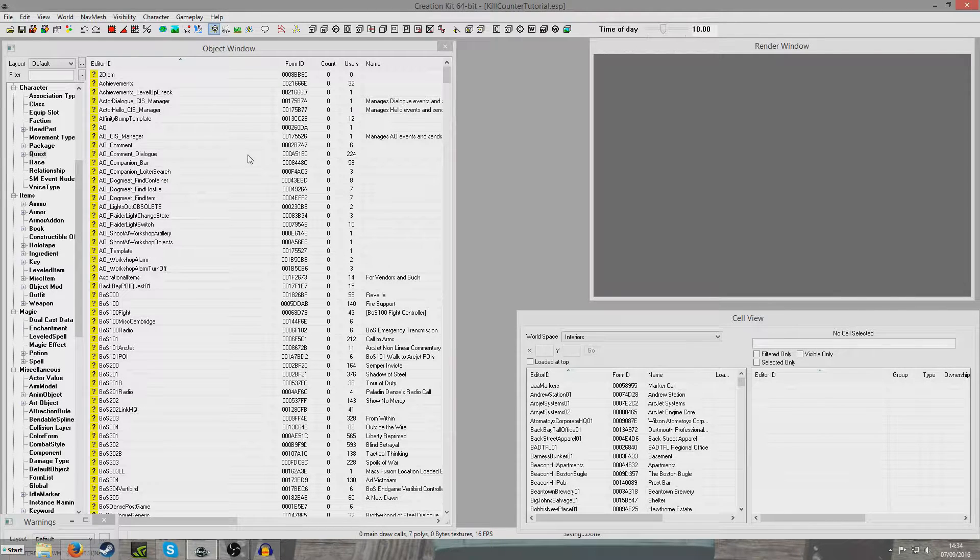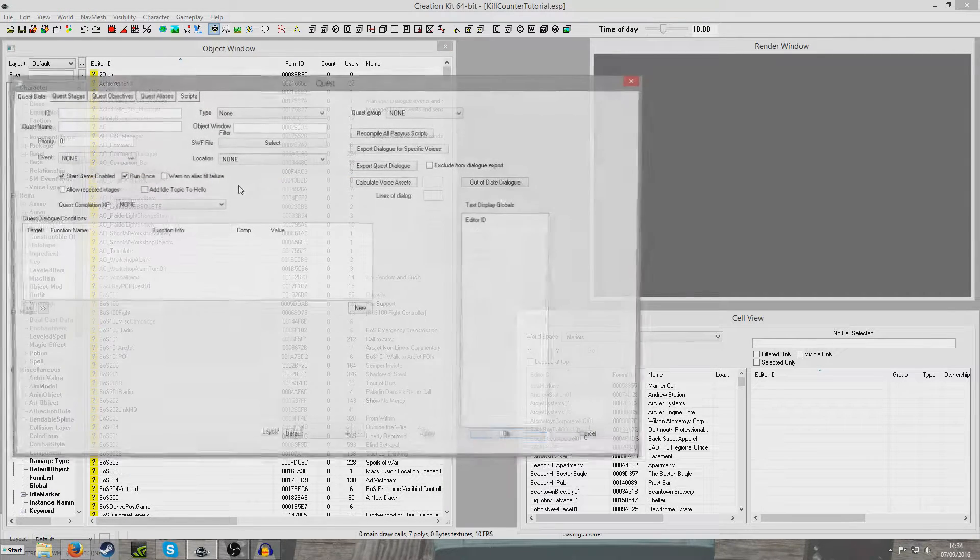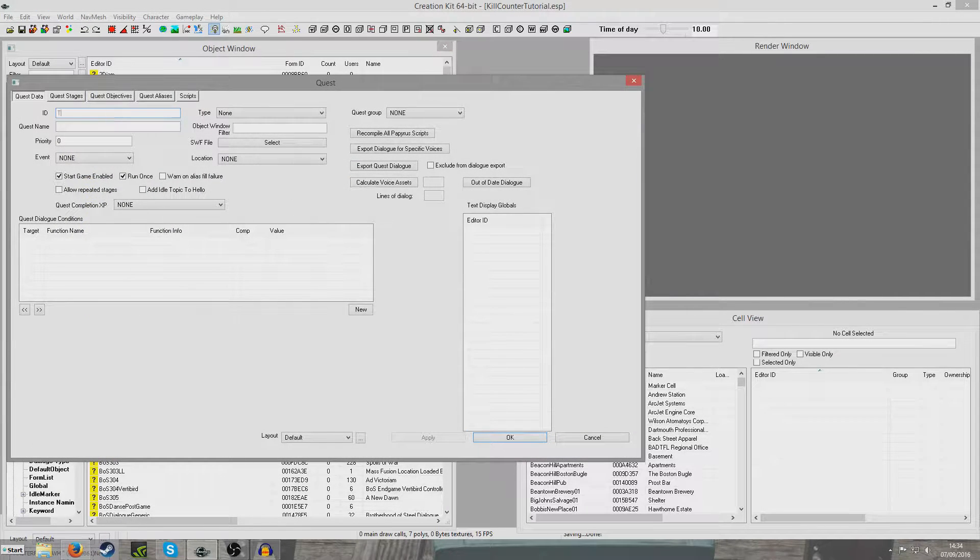Hello. What I'm going to do in this tutorial is demonstrate how to set a stage by killing a certain amount of enemies. I'm going to start by creating a whole new quest. I'm going to right click new. I'm just going to call it tutorial kill counter quest, call the objective kill the enemies, give it priority 45 and hit OK.